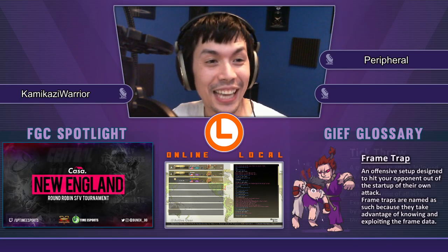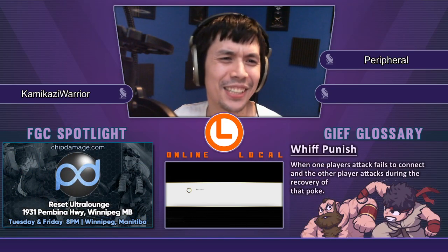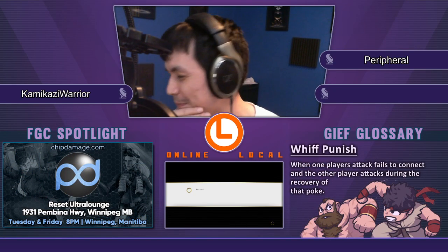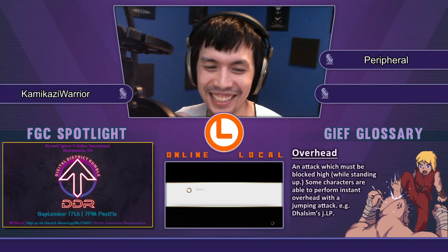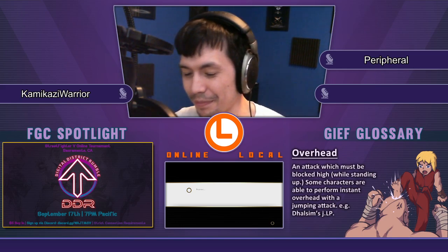Ed, you think it was Ed? Okay, so Ed's a Shoto though. He's a Shoto for sure. Ed's a Shoto — he's got the up-kit, he's got the fireball, he's a Shoto. He's got Flicker, it's all Shoto stuff. It's got an invincible reversal, definitely a Shoto. 100%. Low forward, strong low forward — it's just icing on the cake.